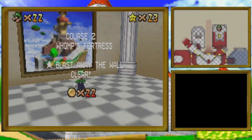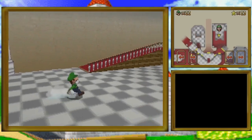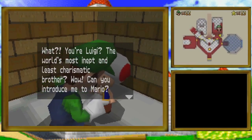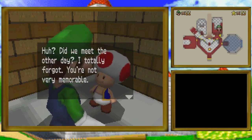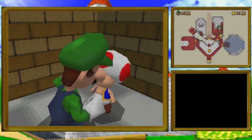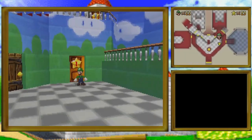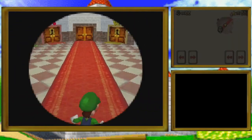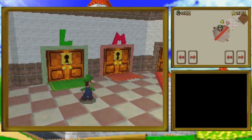Luigi gets no respect from the toads, but he is efficient. What does this toad have to say? This one roasts Luigi hard: 'You're Luigi, the world's most inept and least charismatic brother? Can you introduce me to Mario? Did we meet the other day? I totally forgot — you're not very memorable. Guess your brother got all the charisma in the family.' Luigi, I will not blame you if you take him out into the moat and leave him there.